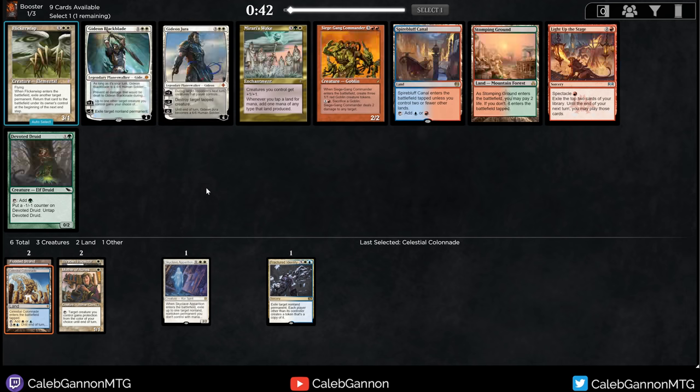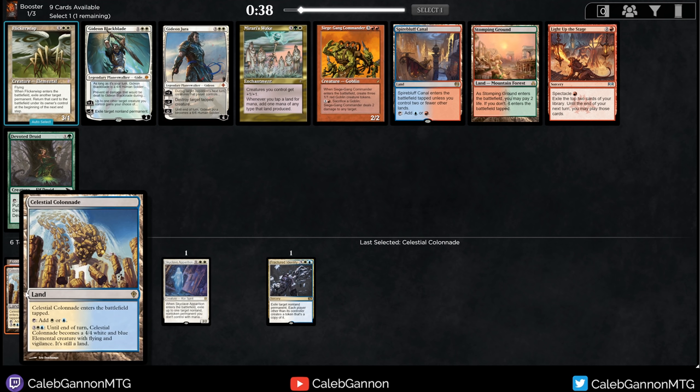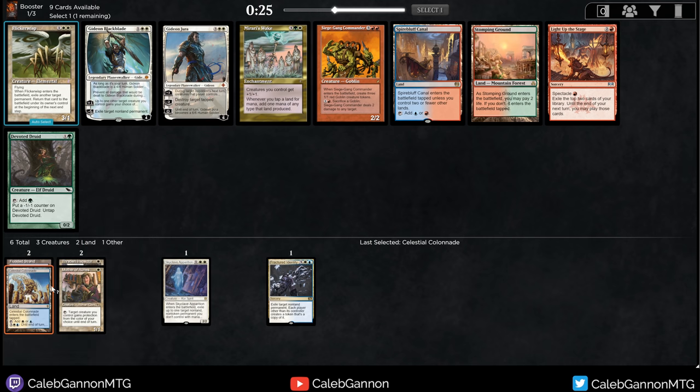Colonnade does enter tapped - that is a cost. But it's a flyer that can help you snipe Planeswalkers, which is really important, similar to Creeping Tar Pit. It's hard for Planeswalkers to answer lands, and it's easy for lands to answer Planeswalkers if they have evasion. So this card just does that, plus lets you cast your Fractured Identities.